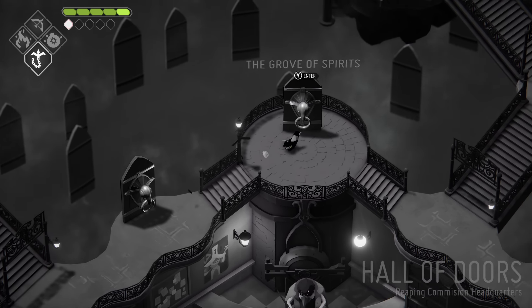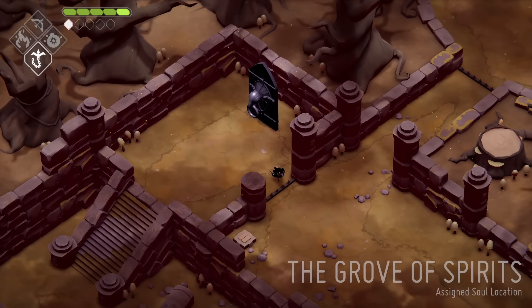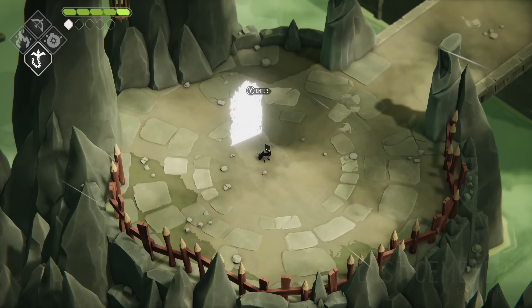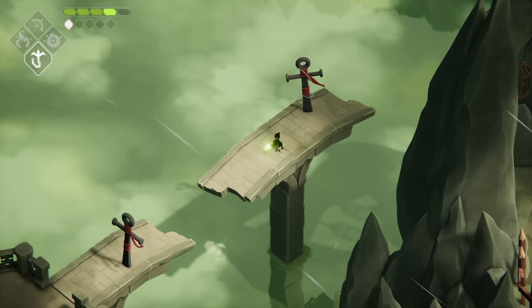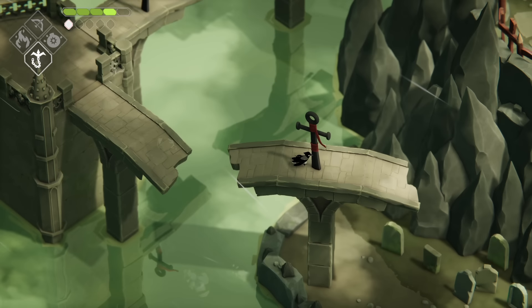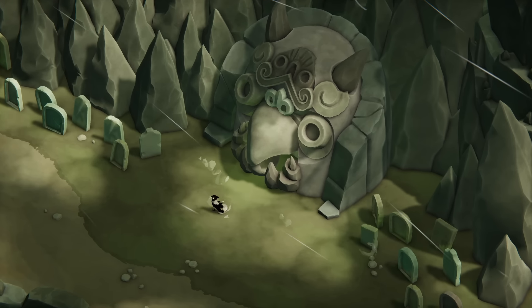The final shrines require the hookshot upgrade. Once you unlock it, go through the Grove of Spirits — the first door you ever unlocked in the game, where you fought the first mini boss. You'll end up at the very beginning of the Lost Cemetery. Use the hookshot just off to the left hand side of the screen to access an area that was previously inaccessible. Follow the pretty obvious path and you'll end up at a pretty obvious shrine. Interact with it — you're almost done.